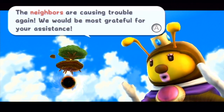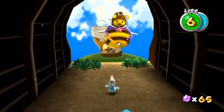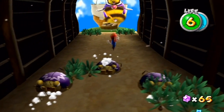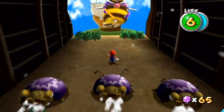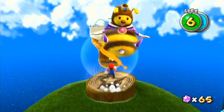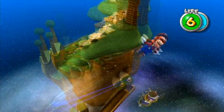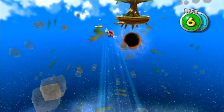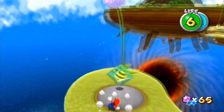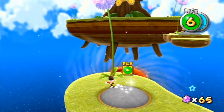The neighbors are causing trouble again — we would be most grateful for your resistance. And there we go — I actually just made my way up this little waterfall which led me to here. So very cool, didn't realize this was the right way. I guess there was a reason why the bubbles were near there. And now let's hop on the star and shoot off one more time and keep on going in this galaxy. It seems like a lot of this galaxy is going to be based around taking down these beetle fellows, which is cool to me because I enjoy using the bee suit and taking on trouble.